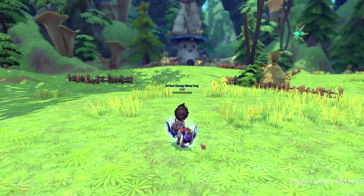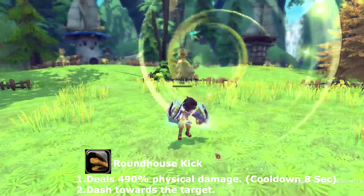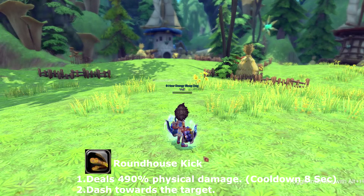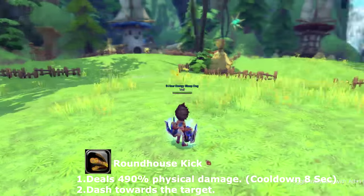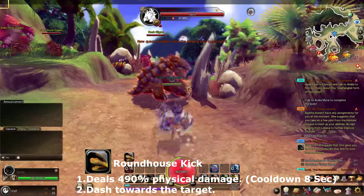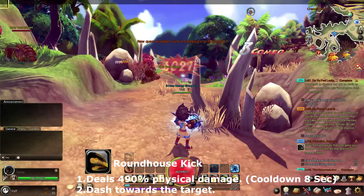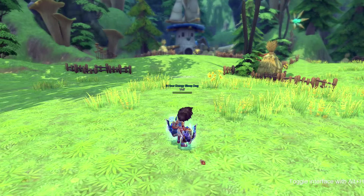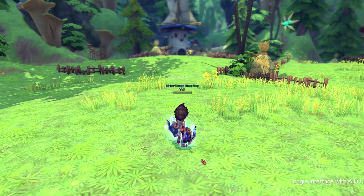Next skill is called Roundhouse Kick. It dashes towards the target — since I don't have a target, I'll just stand in place, but I'll showcase the skill. It goes on cooldown for eight seconds.